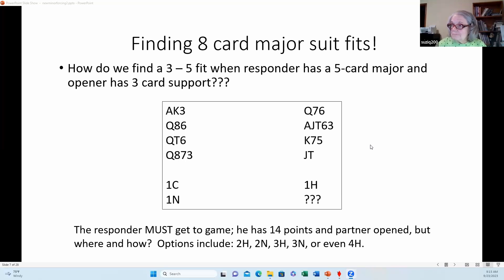I could bid three no-trump, but if my partner has the right distribution we might make four or five hearts and be better off there. There's a reason we want to play in that eight-card major suit fit first. Three no-trump is the option when we don't have an eight-card fit. I need a way to find out whether my partner has three-card heart support. Four hearts is a possibility, but partner may have only two — then we belong in three no-trump.